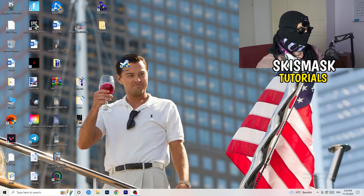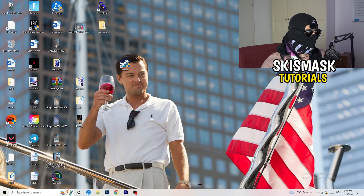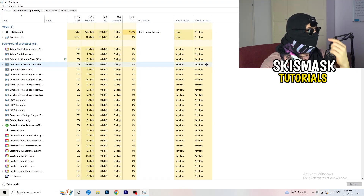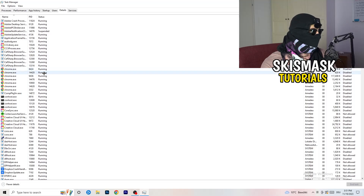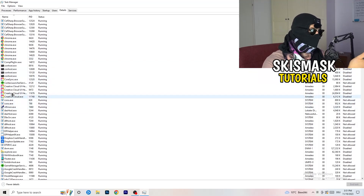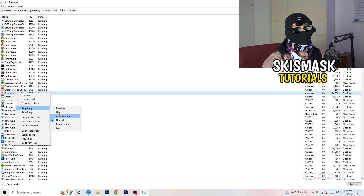Next, navigate to your taskbar at the bottom of your screen, right-click it, and open Task Manager. Once it's open, go to the top-left corner and click 'Details'. Find your game or launcher in the list, right-click it, go to 'Set Priority', and choose either 'Above Normal' or 'High' — try both and see which works better for your PC. Then try launching your game.